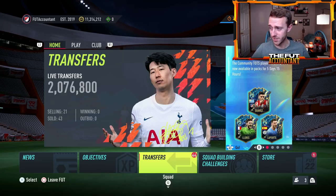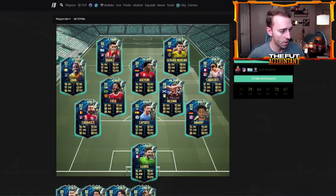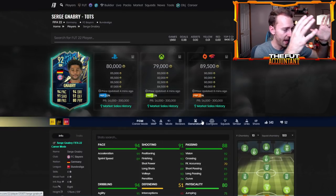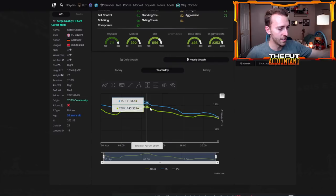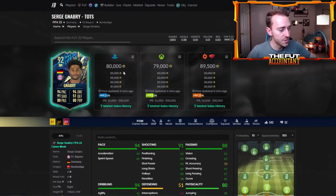Let's talk about how Team of the Season is going to change the market. With how cheap and affordable these cards are — this price blows me away. I literally sold Serge Gnabry; I was buying him last night on the YouTube video at 130,000 coins and sold him yesterday morning at 160K. He's now down to 80,000 coins. 80,000 coins for a four-star, four-star, 94-pace, 88-passing card. This is ridiculous how cheap these cards are.